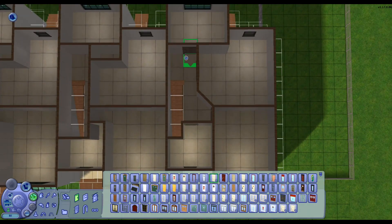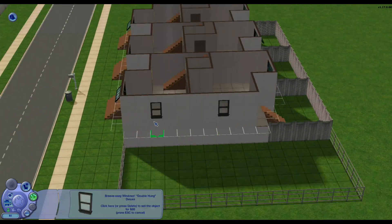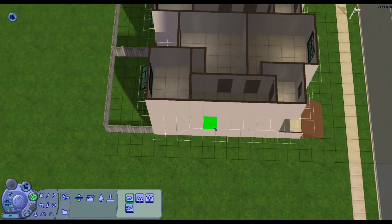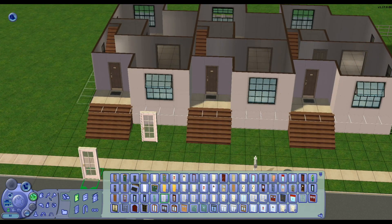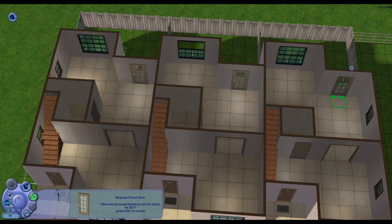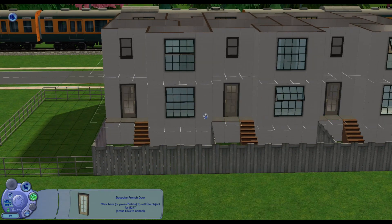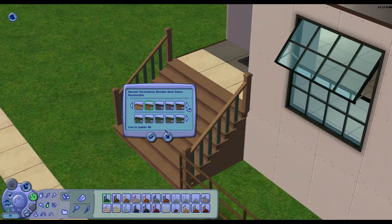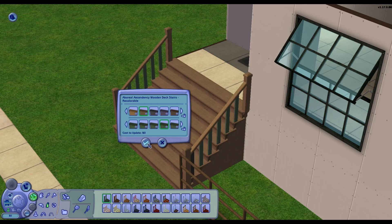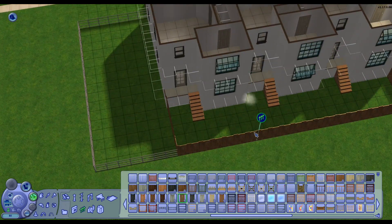In this video we're only going to be doing the exterior of this build because I actually furnished two of the apartments completely — the left one and the right one. The middle one will have just the basics, like the kitchen counters and the plumbing, so your Sims can move in and you can furnish it however you want. Two of them are three bedrooms and two bathrooms, and the one on the right is two bedrooms and two and a half bathrooms.